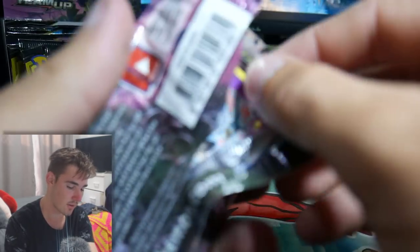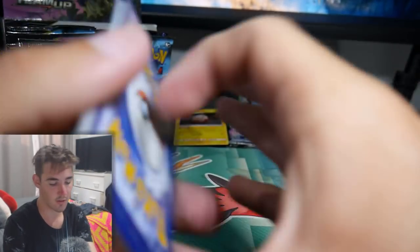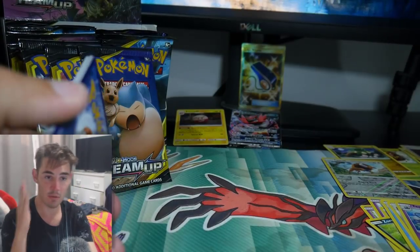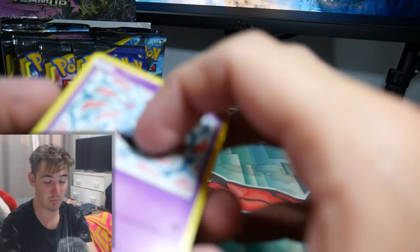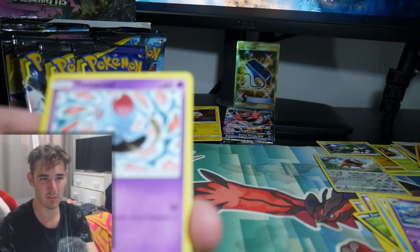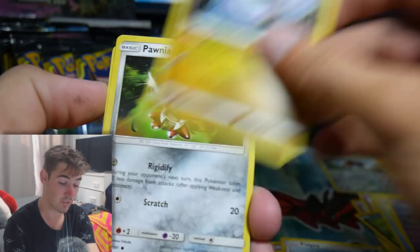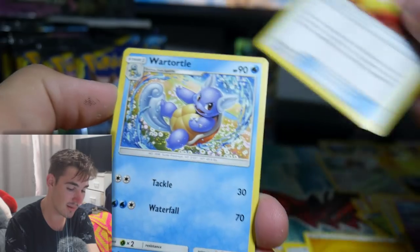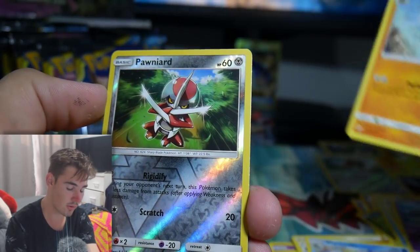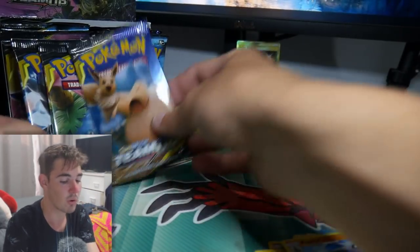I don't even have sleeves on me, which is going to be a mission. I keep looking down there because that's where the computer screen is and that's where my camera is not. I might put it over on the other screen. There we go - now I can look at you guys. We have a Grimer, a Pichu, a Dratini, a Ponyta, an Energy, a Fairy Charm, and a Bronzong to finish that one off.